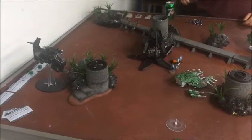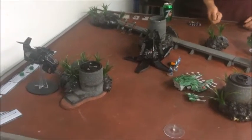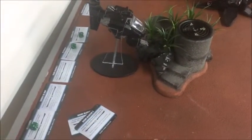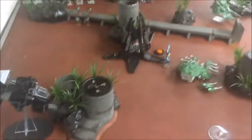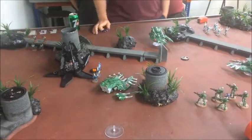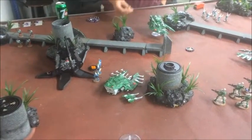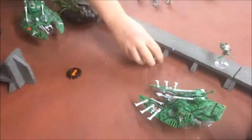Sam's final turn to salvage something. He had Behind Enemy Lines and Secure Objective 5. The Storm Talon switched into Hover Mode, which counts as claiming Objective 5 while also being behind my lines — that's two more points. Counting it up at the end of turn five, Sam is actually sixteen to fourteen up. The army may have fallen apart but the objectives are close. This could end in a Raven Guard victory. We roll for another turn — it's a 4, so we play one more turn.